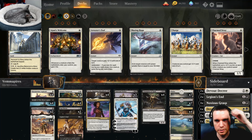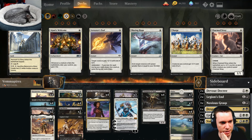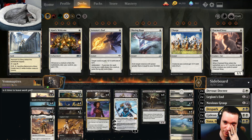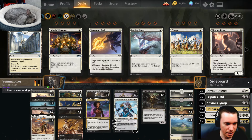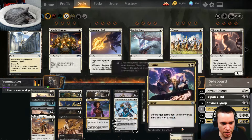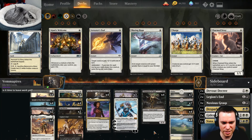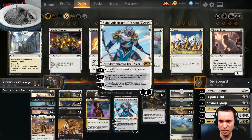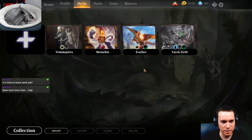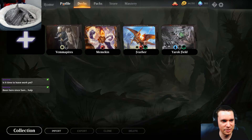I thought I'd start today's stream off by playing some Black-White Vampires. It has 'Emma' in the name — 'is it time to leave work yet?' I left work three hours ago. Come join me. This is Emma Handy's list; she posted it on Twitter and I made it into a deck so I could try it out. I think she got second place with this list in a Magic Online MCQ.